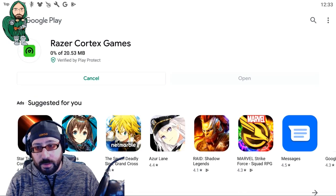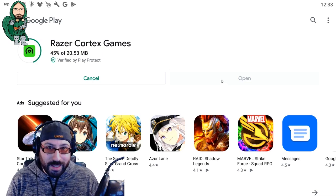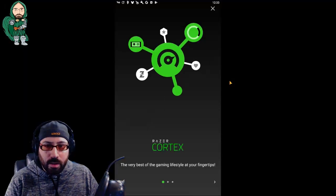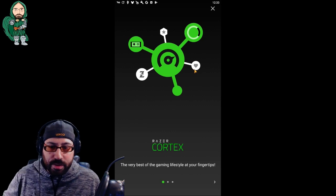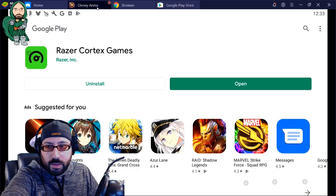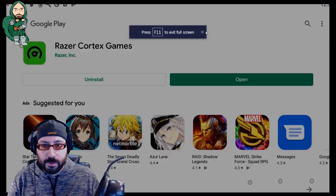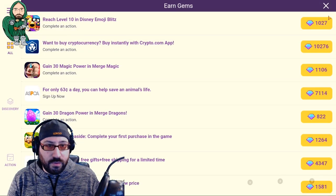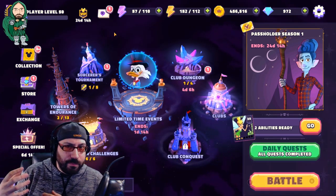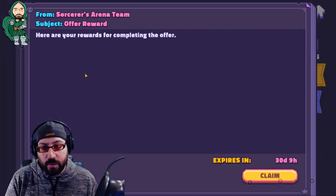Once you install the application, it'll take a moment or so. Open it. Once you open the application, there it is — all set, all done, don't need to worry about it anymore. It's been opened. Head on back to Disney Arena and go right on back, and if you close, you'll usually get a notification that says rewards will be sent in the mail. To check if you receive them, they go right here under offer reward.